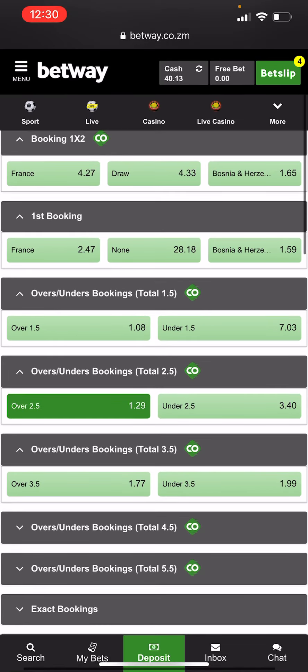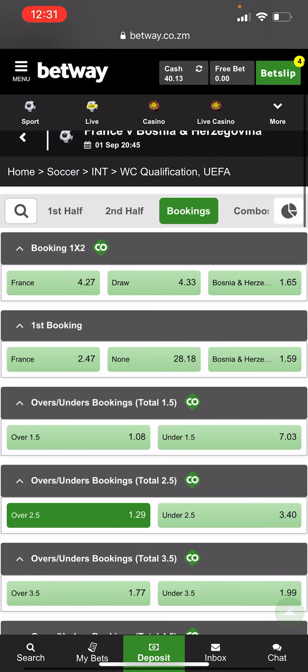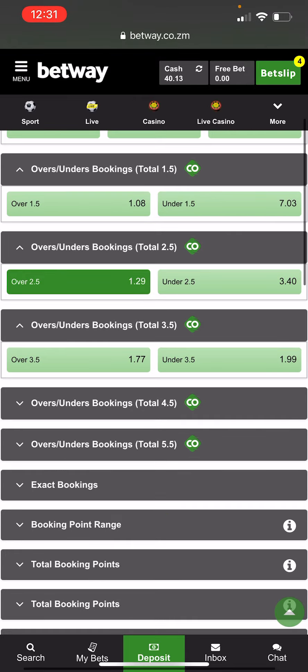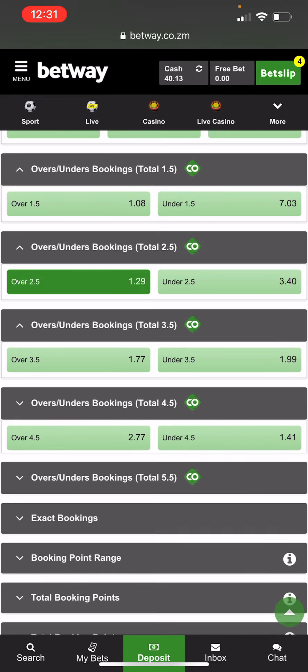What I really like is the over 2.5 yellow card markets — this is in the France game. All that means is you need three yellow cards in the match in order to win at $1.29 odds. You've got a different range of markets: the over, the under, and you can change the amount of yellow cards you're expecting in the game.